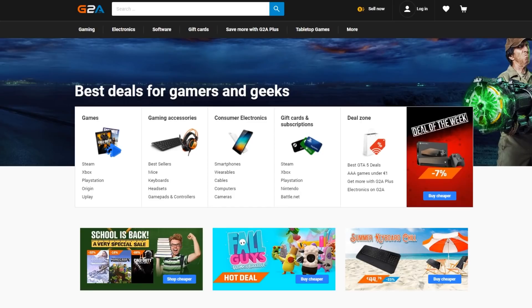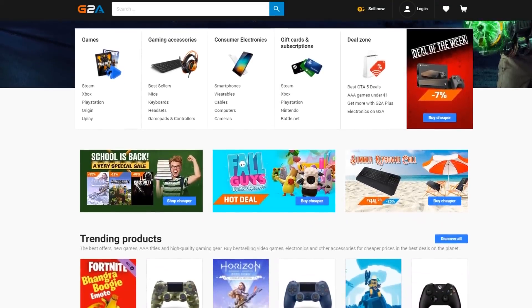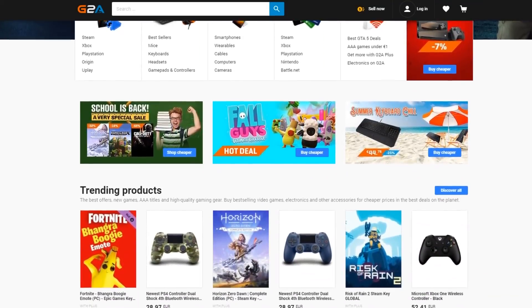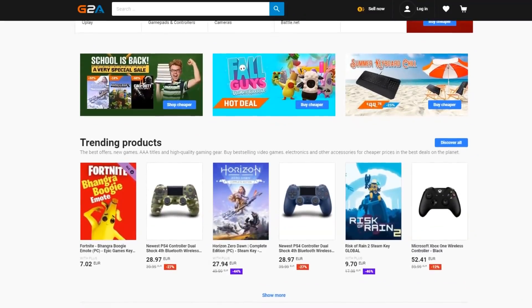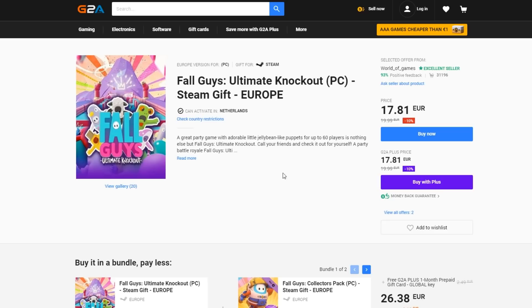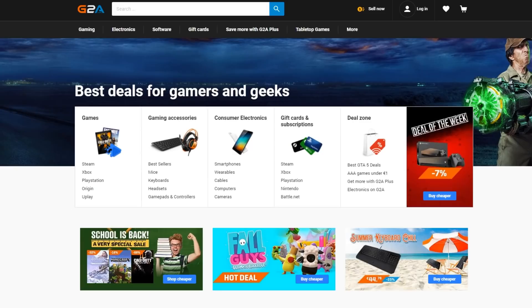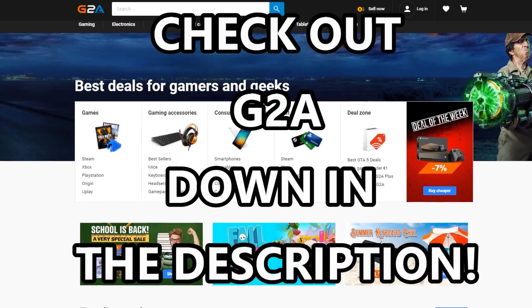Today's sponsor is G2A. G2A is a website where you can find literally games, game accessories, and a lot of different things cheaper than you could normally buy. For example, if you want to buy Fall Guys — the hottest game right now — instead of 20 euros, you can get it on G2A for 17.81. They also have Robux gift cards. Go check out G2A in the description down below.